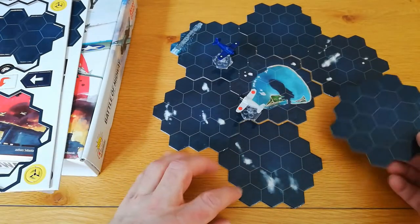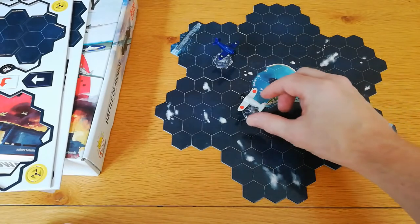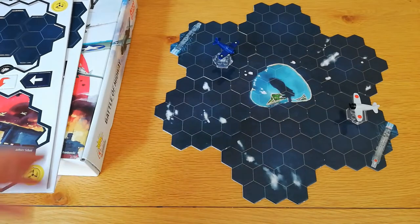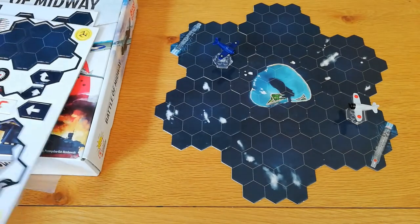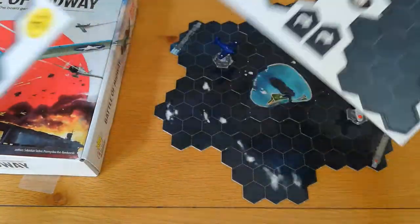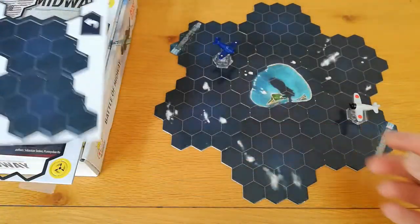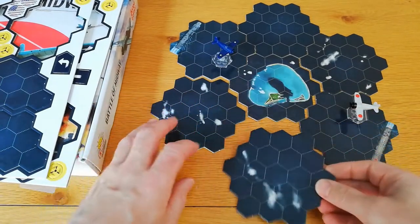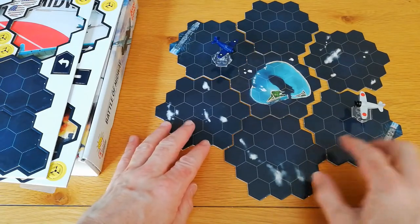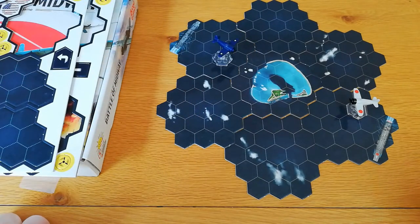In the other mode, you flip some tiles over and have a reinforcements entry area for a pure dogfight situation. Depending on which mode you're playing, the game takes around 30 minutes to an hour. There are also a couple of extra smaller tiles in case you fly off the board, and various other tokens. The tile quality is pretty good — not the thickest, but not bad — and the illustration is quite nice with good table presence, featuring those two planes.